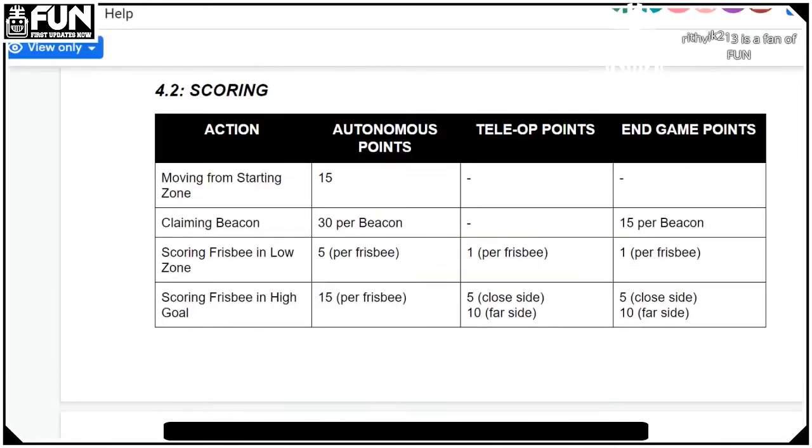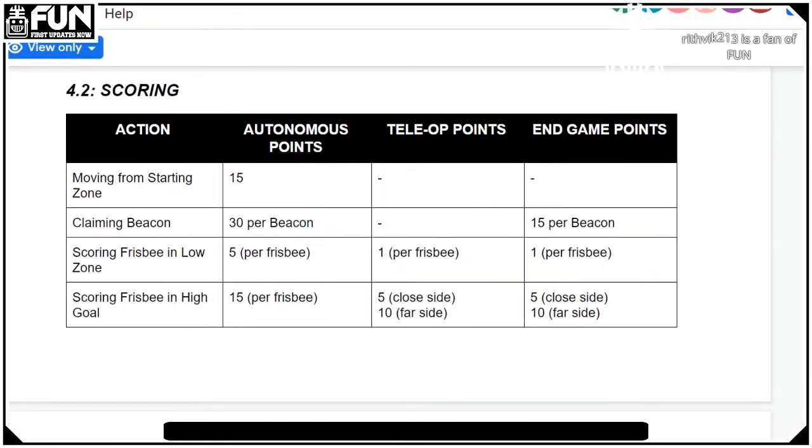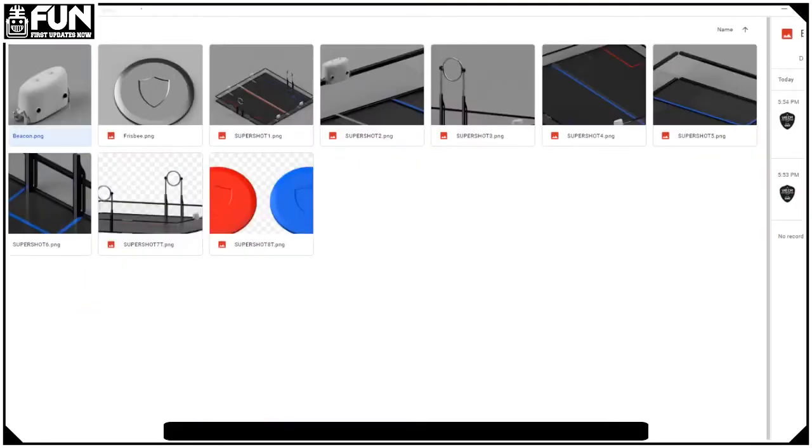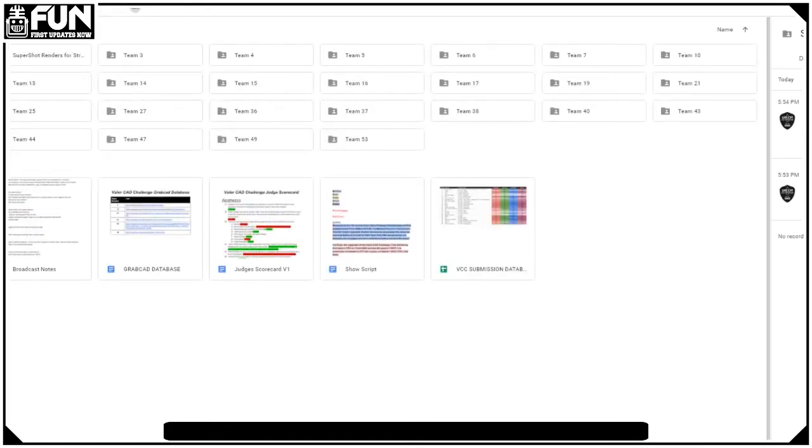In Endgame, teams are rewarded 15 points for every beacon, 20 points for latching to the high-goal, and 80 points for hanging on the high-goal. Multiple teams are allowed to hang on the rung, allowing for more creative designs that can support two robots. We'll go through all the teams to give feedback before we get into the top 10 — we're going to do 14 first, pause for a bit, and then do the remaining 10.